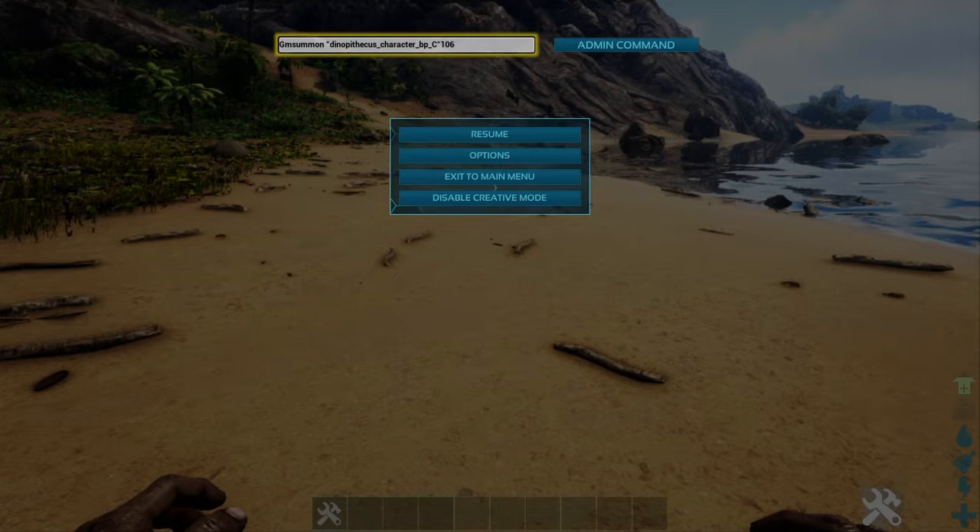In the bar you're going to want to put GMSummon, space, quotation marks, Dinopithecus underscore Character underscore BP underscore C, quotation marks, and whatever level you want. I'm going to go ahead and put 100. With this code there's a chance of spawning an adolescent Dinopithecus — with all of the codes it's like that as well.